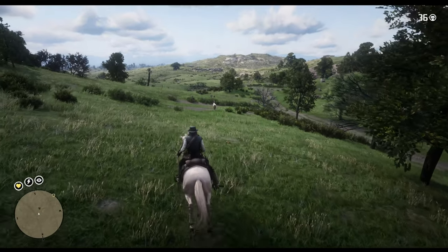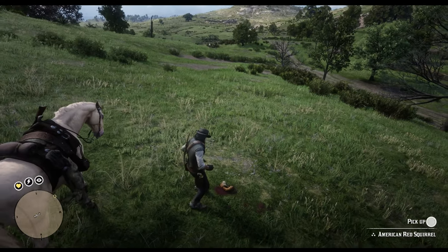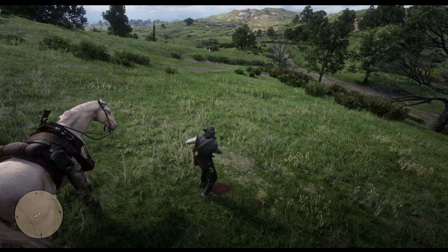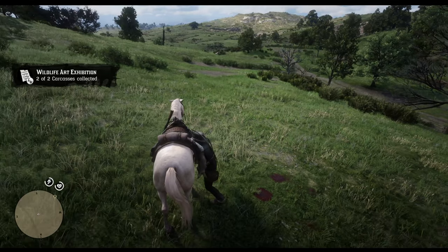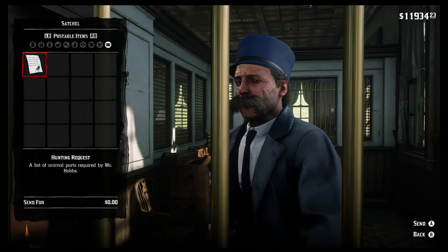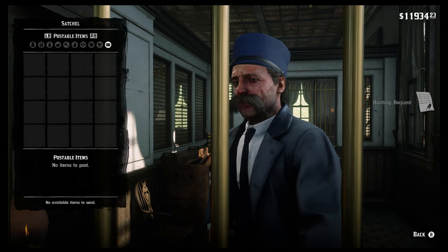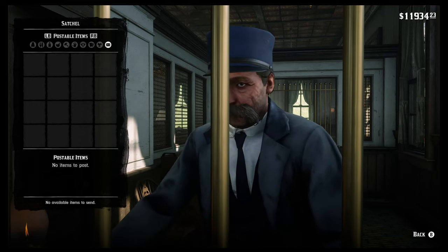For the squirrel, using a small game arrow will do the trick nicely. Once spotted one, then all you need to do is go to the nearest post office to send out the carcasses. Note that you don't need to take out the rabbit from your horse before going to the post office, it will automatically be sent out.